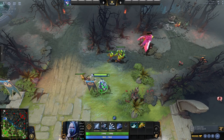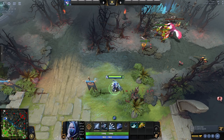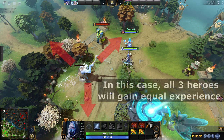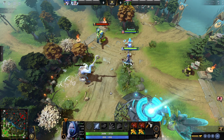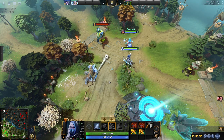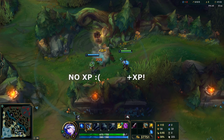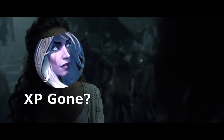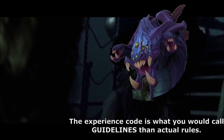In both games, these jungle creeps provide the killer with both gold and experience, though with slightly different rules. In Dota, all experience in the game is given in an AOE around the dying unit to enemy heroes of that unit — you can leech jungle experience from allies and enemies alike. League's jungle creeps only give experience to their killer. Funnily enough, the boss monsters of each game are each exempt from the rules behind experience bounties governing the rest of the jungle.